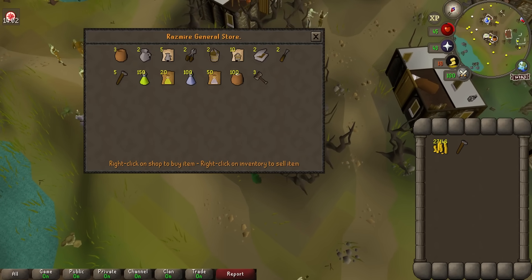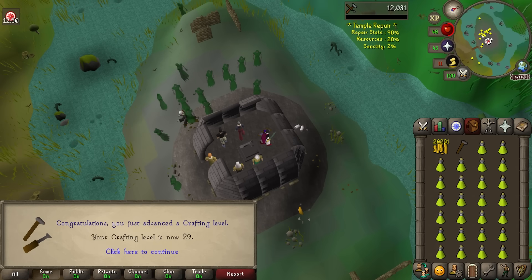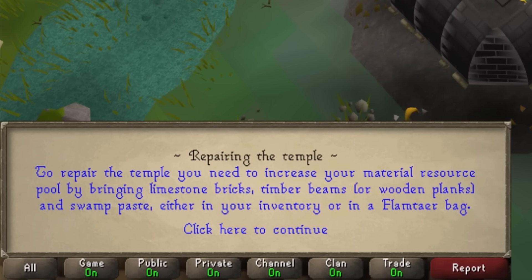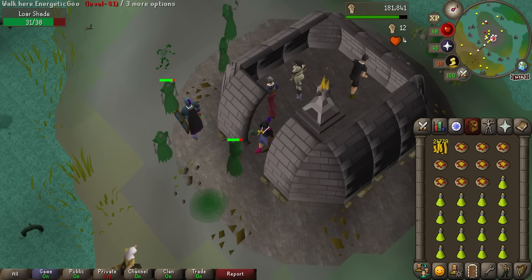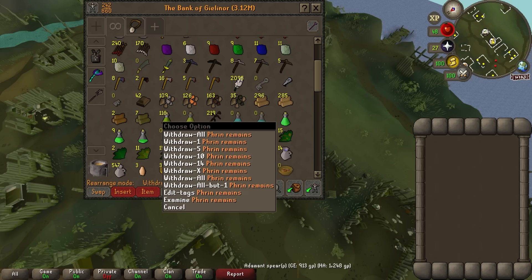To make sacred oil you need olive oil, and the only way to get that is from this shop. Our AFK fantasies come to an end early though — you need timber beams, limestone bricks and swamp paste to build the resources up. I thought it was team resources, but unfortunately it's individual. So our only way of getting sanctity is killing the shades. After a long grind we've got enough sacred oil for all of these remains. We're currently level 21 fire making — let's see what it gets us to.